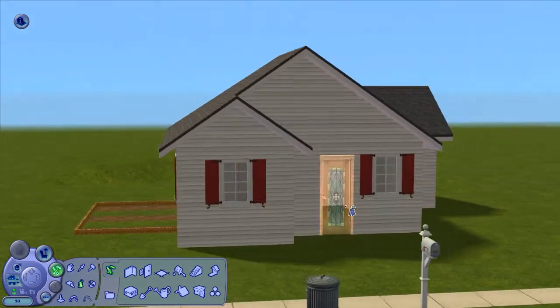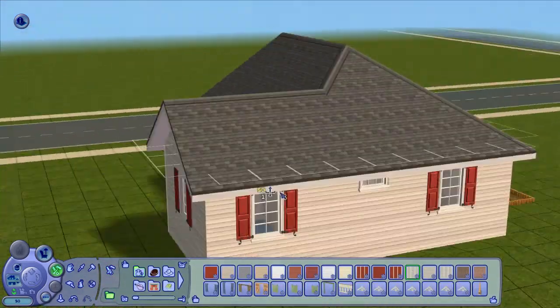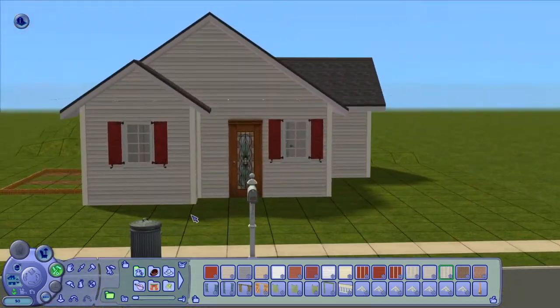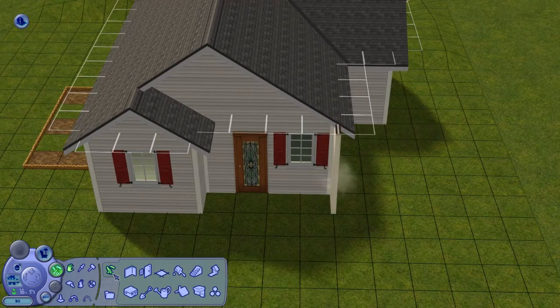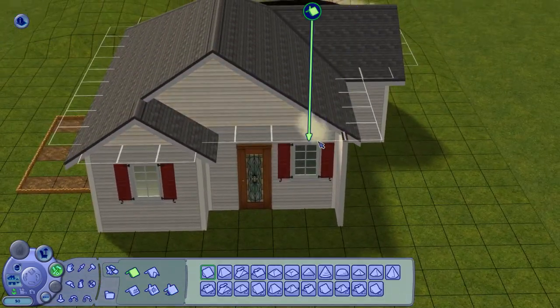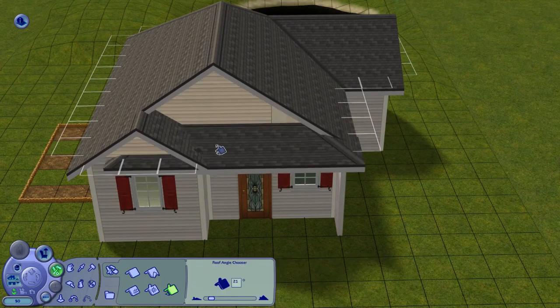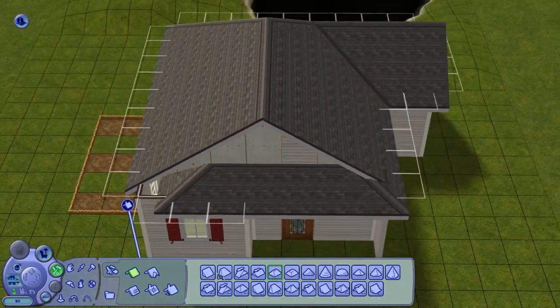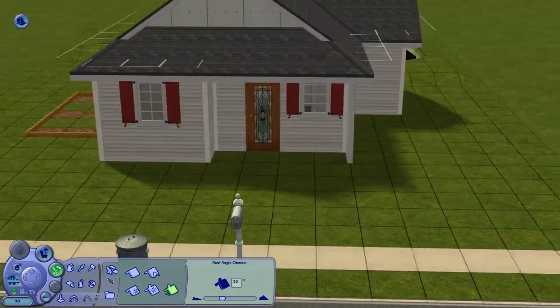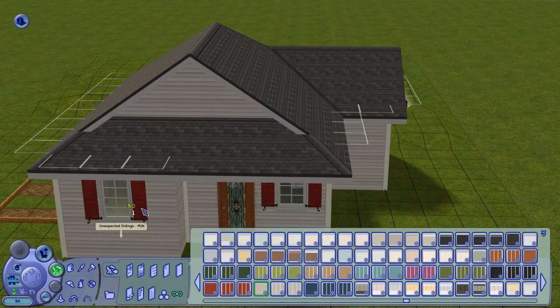I decided to go for red shutters, because most of the lots so far have had dark shutters. I saw this picture of a farmhouse that had a beige wood siding outside and red shutters. So I wanted to steal that idea.